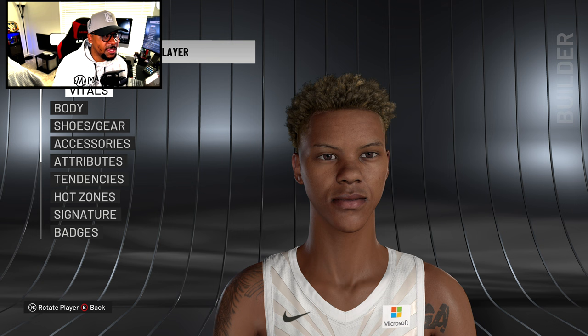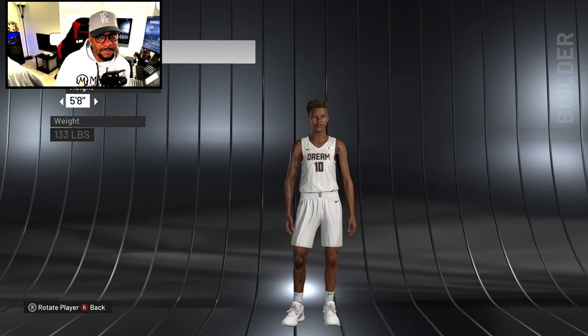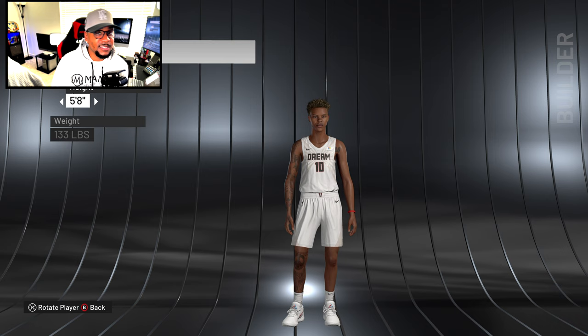Let's talk about the Courtney Williams update and how realistic this face looks — the shape, the texture, and the tattoos. Her tattoos were literally updated in this patch too. With the next gen version they'd drop things in and add to it over time, but with patch 1.12 for current gen it drops everything at once. Looking at the body, she is really tatted up — better than a lot of the men. The detail in this player model is phenomenal.